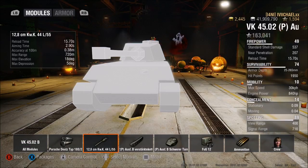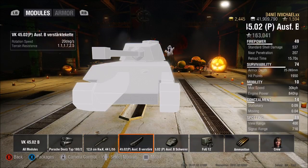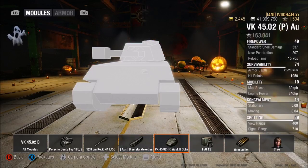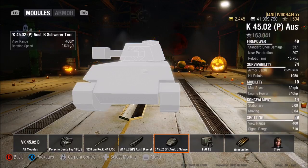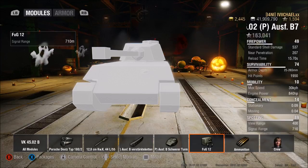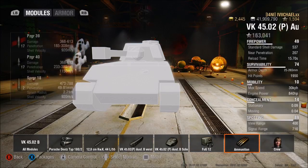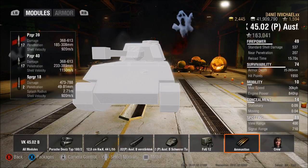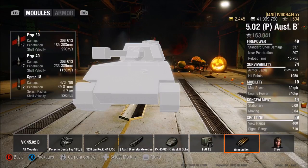18 degrees elevation, 5 degrees gun depression. Very poor ground resistance at 1.1.1, doesn't turn well, and very poor turret speed at 18 degrees — just a little bit faster than the Hellcat. 710 signal range. Ammunition: 246 penetration standard shell for 490 alpha, 311 with APCR for 490.